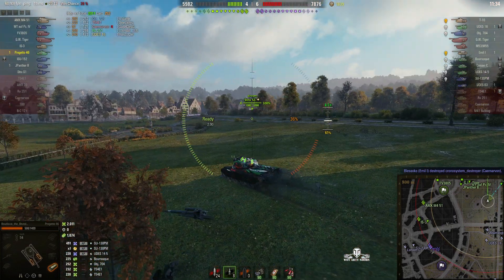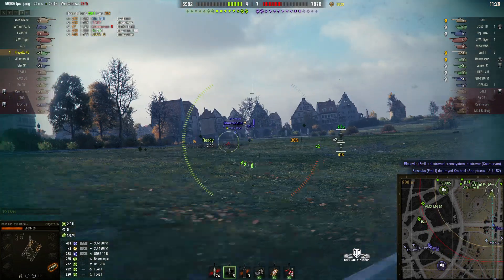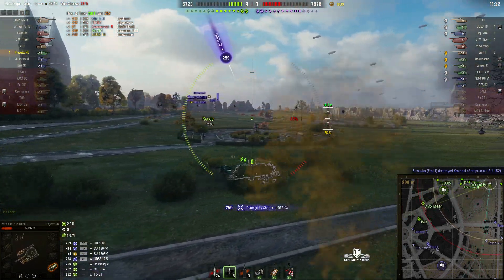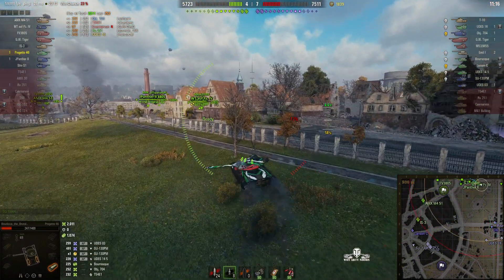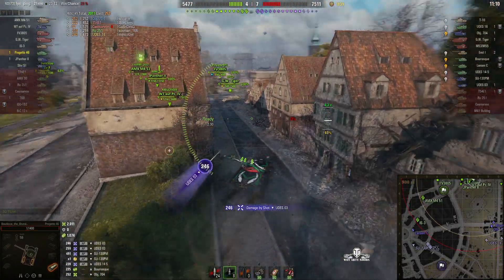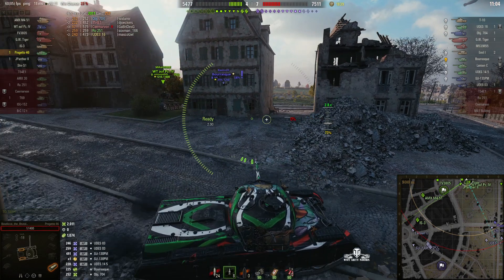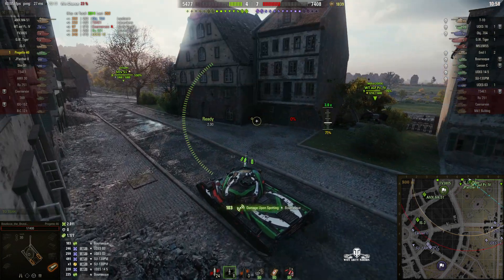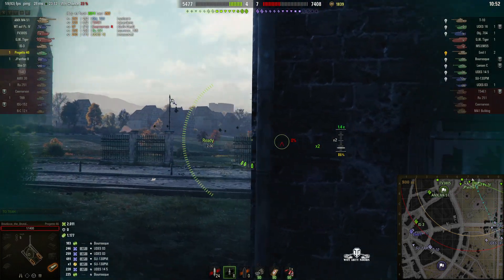Ideally she needs to fix the fuel tanks but the Brask may have a go at her. The Udes is still firing rounds into her. She needs to get behind the houses. She's weaving but still spotted — takes another round from the Udes and is now down to just one hit point. All the way down from 1400 hit points to one with repeated hits from the enemy.